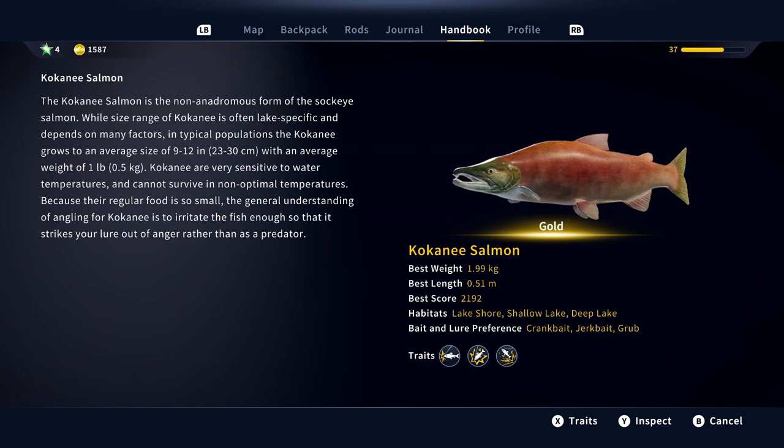The kokanee salmon is the non-anadromous form of the sockeye salmon. While size range of kokanee is often lake-specific and depends on many factors, in typical populations the kokanee grows to an average size of 9 to 12 inches, with an average weight of 1 pound. Kokanee are very sensitive to water temperatures and cannot survive in non-optimal temperatures. Because their regular food is so small, the general understanding of angling for kokanee is to irritate the fish enough so that it strikes your lure out of anger, rather than as a predator.